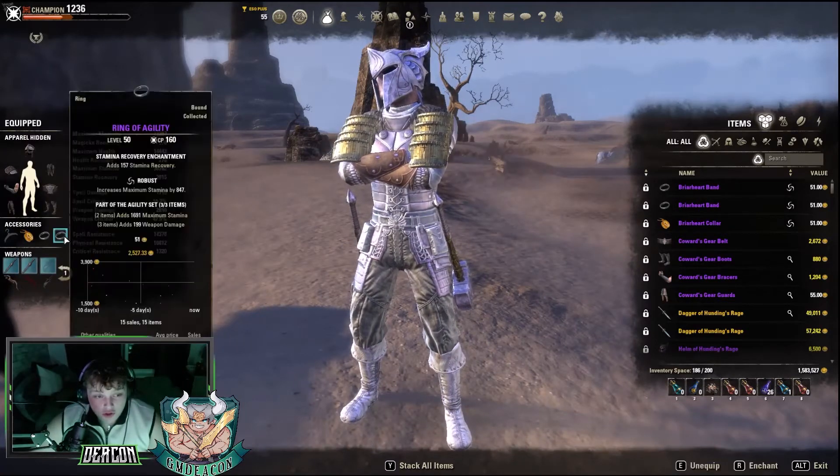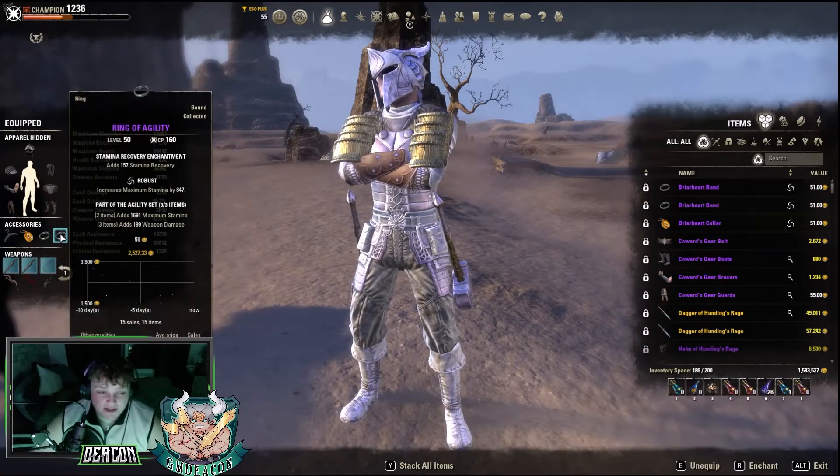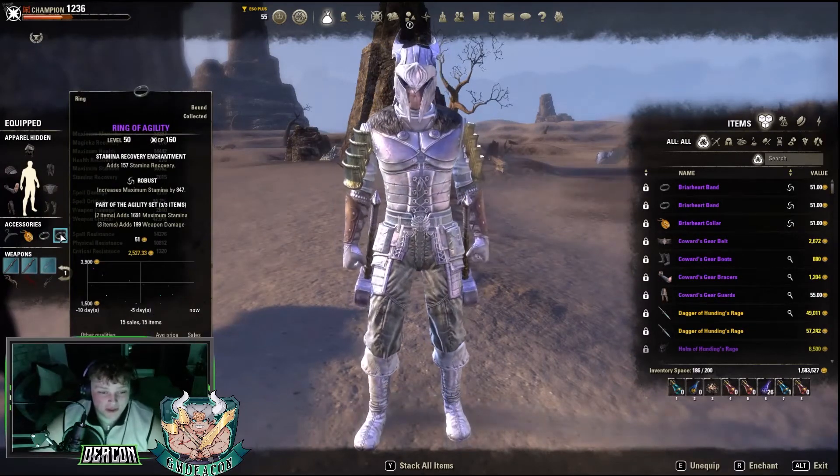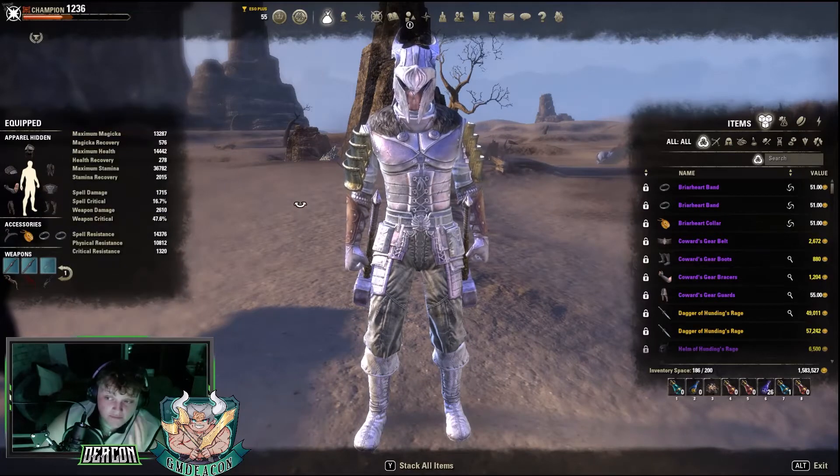On the jewellery I'm running the Agility jewellery, which is pretty cheap - it's like 1-2 gold per piece. I made a Transmute Axe because I couldn't find more. This gives you, as I said, more flat stats, weapon damage, and then stamina recovery.